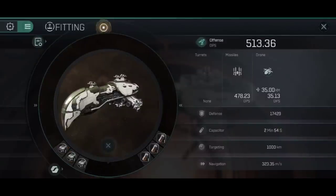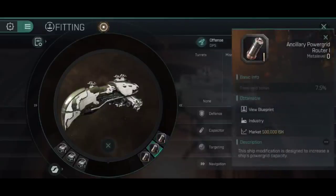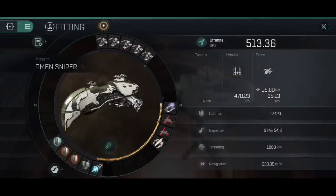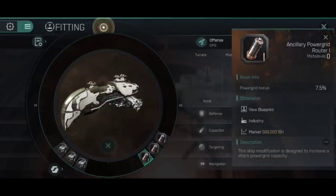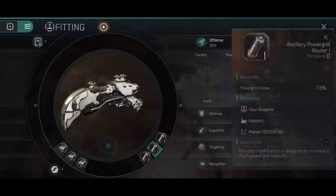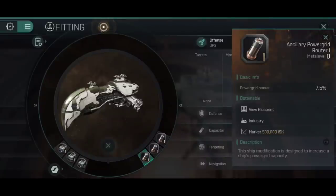For the rigs, this is where the magic happens. None of these are higher than Tech 1 rigs. We have three ancillary power grid routers, which give us that little bit of extra power grid to cram in the full Mark VIIs and some of the heavier devices — especially the shield booster and micro-warp drive. You can go for a higher grade version of these, like Mark II or even Mark III, if you have a bit of spare cash. If you don't quite have your cruiser engineering skills as high as I do, it might be worth upgrading some of those to Twos to accommodate the fit — you might need a bit more power grid than I'm requiring here.